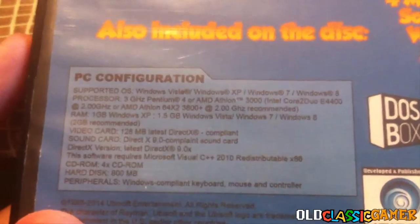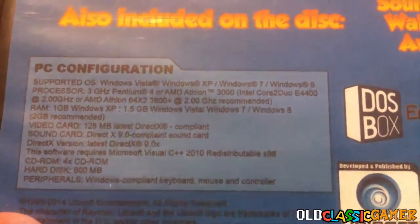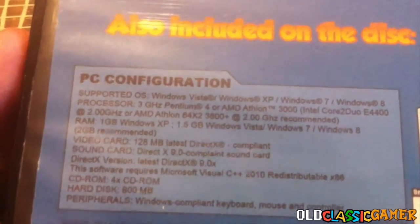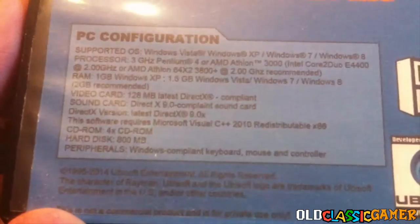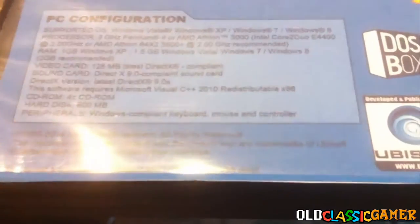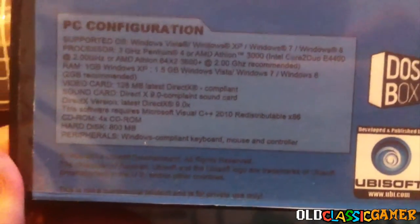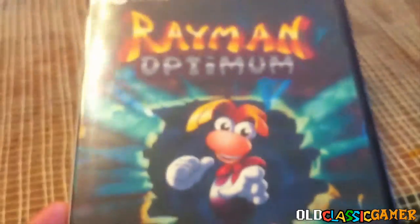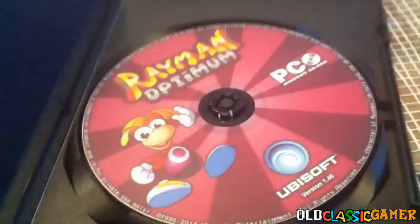The PC configuration shows supported operating systems: Windows XP, 7, and 8. Keep in mind, this is a non-profitable fan version, and Ubisoft owns the rights to Rayman. The cover looks really nice — it's the updated version of the Rayman 1 normal cover, except with a fancy Rayman Optimum logo made by Troner. Let's open it.